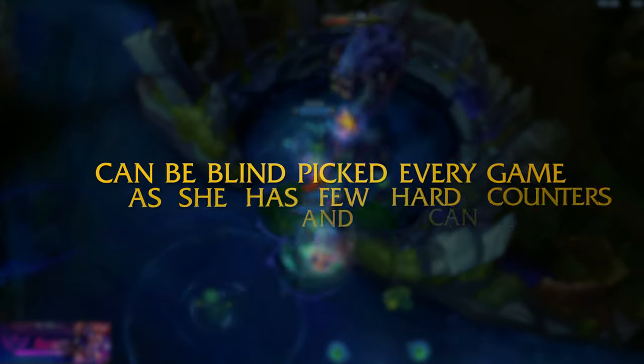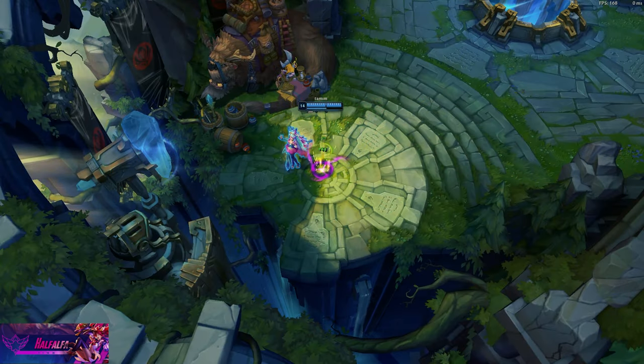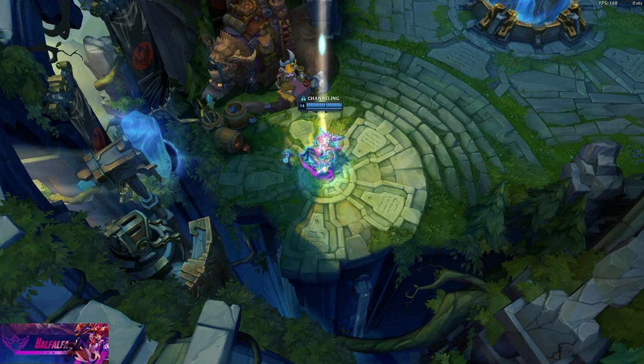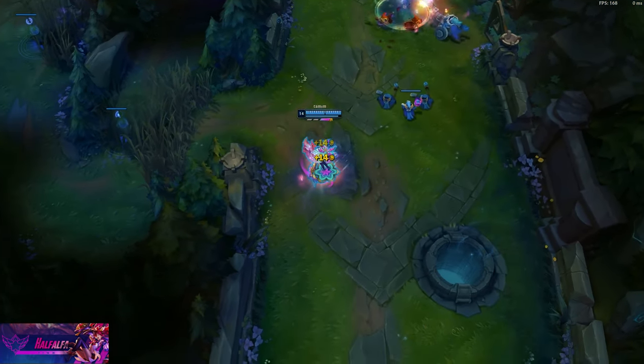She can be blind picked in every game as she doesn't have to rely on avoiding any hard counters. On top of that, she can be played in three roles, which makes enemies confused about her position. Coco Bob swaps with allies constantly and first picks her every game. Seraphine can fit into almost any composition if your team already has some AD damage in other roles — you should never draft too much AD.